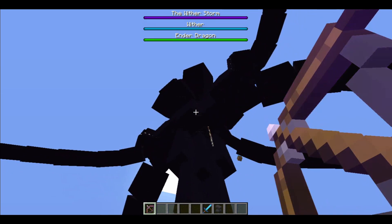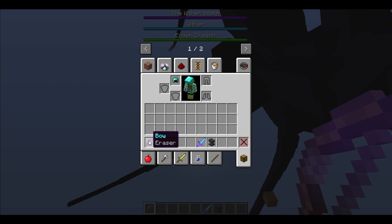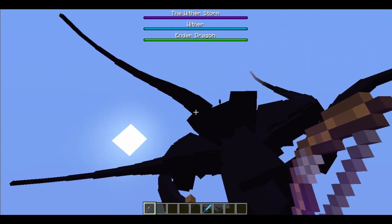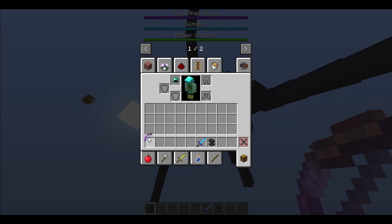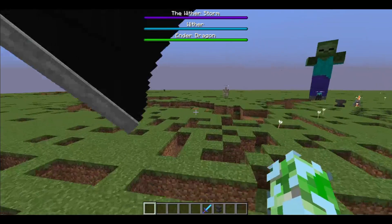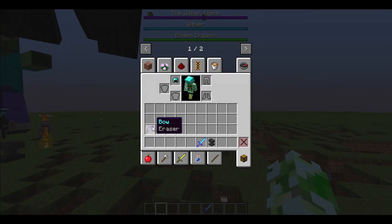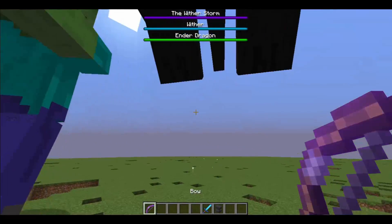You can't put the eraser enchantment on bows — it's meant for melee only. You have to put it on a sword or an axe. It's also means that you can spam click — spam click again! Because when you spam click, at minimum you'll still deal 5,000 damage on each hit.